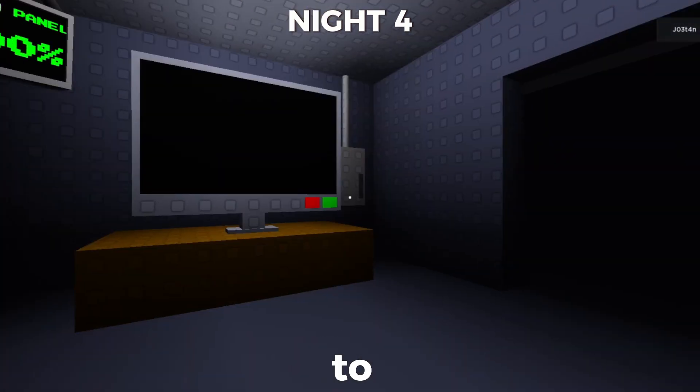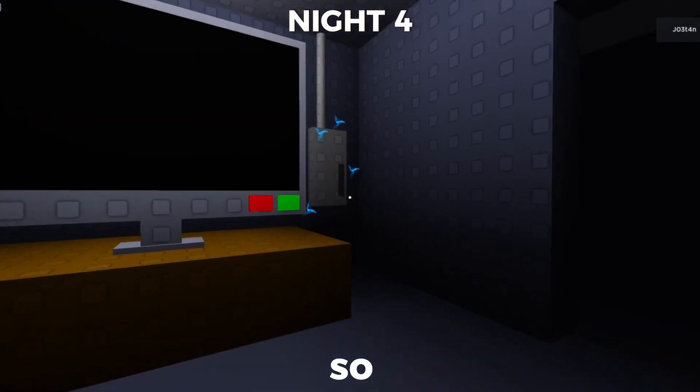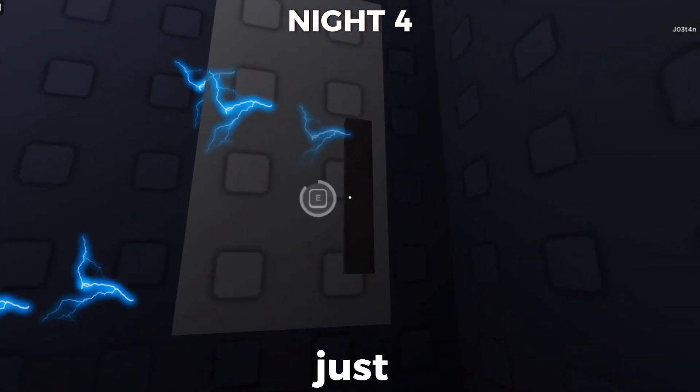On night 4, there's going to be Blue Billy. Blue Billy always comes from the right and he runs, so if you hear a running sound, just close the door.